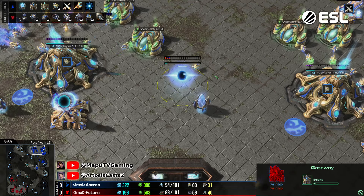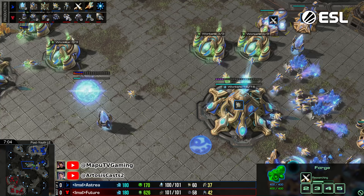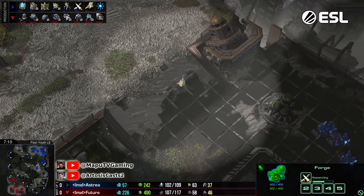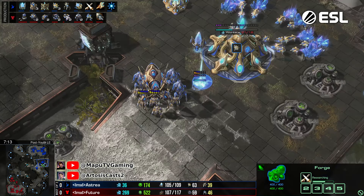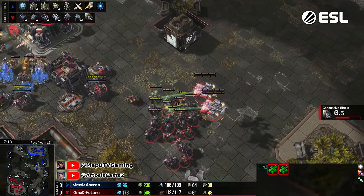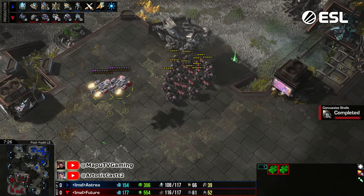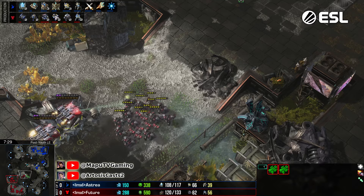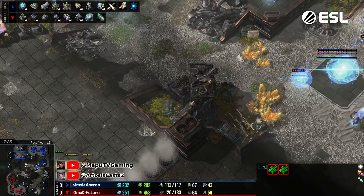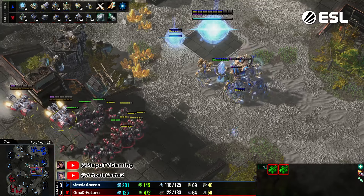Future is making some gateways — just the lone gate so far — with the forge running and blink coming in. Australia went basically a two-gate without Twilight, just basic gateway units to bolster his army against incoming pressure while he was going a very quick Nexus on his in-base natural. Future did kind of an all-in — three racks reaper is a little bit all-in — and if you don't do anything with it you're quite far behind. It still feels he's a little bit behind.